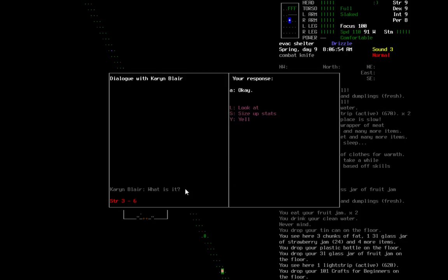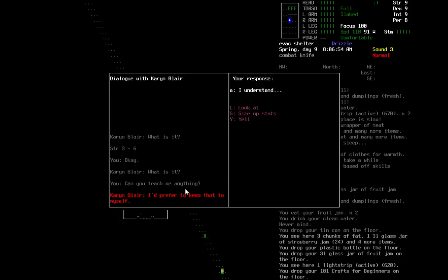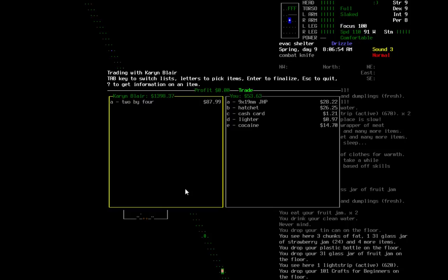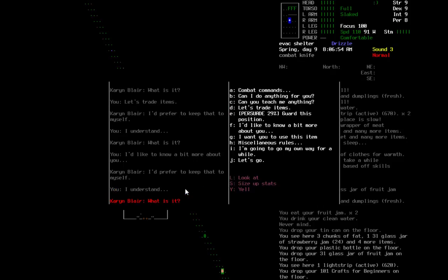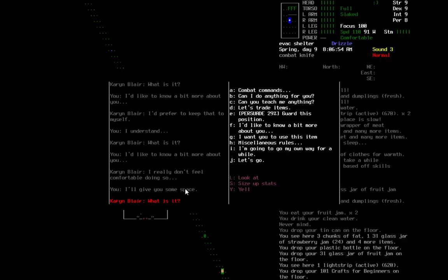How are you doing? Her strength is 3 to 6. Can you trade me anything? Or can you teach me something? You'd rather prefer to keep that to yourself — fine. Can we trade items? All Karen has is a 2x4. Well, that's fine. I'd like to know a bit more about you — keep that to yourself. Okay, let's go.